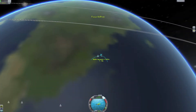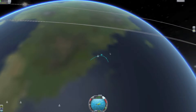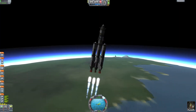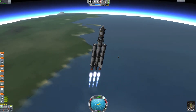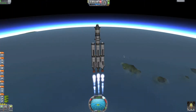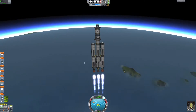We still have 20 seconds to apoapsis. We want this to be around 40 to 50 seconds, or even a minute if you'd like. I usually get mine around 50 seconds to a minute, because this is actually a very good rocket. I'm going to roll 90 degrees just so that when I detach these side stages, they have almost no chance of hitting the rocket.